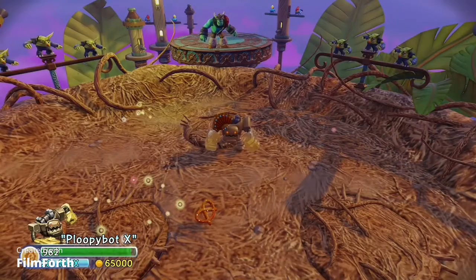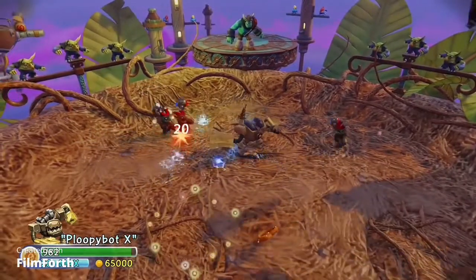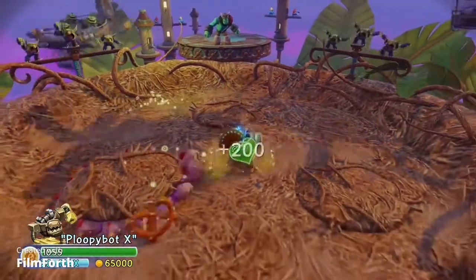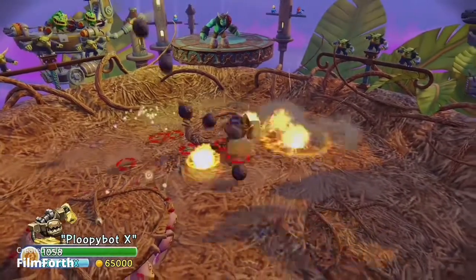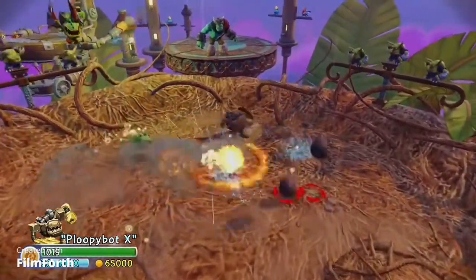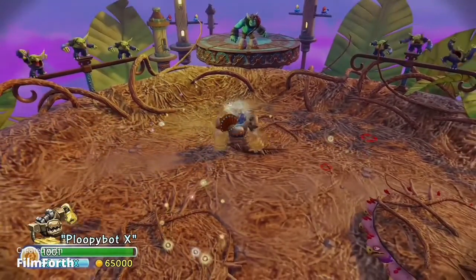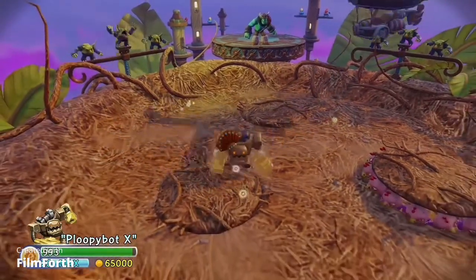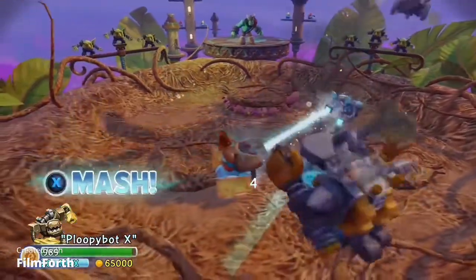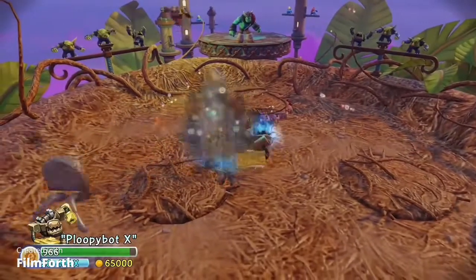His first path is High Voltage. The first upgrade makes sparks cling to enemies, the second makes sparks automatically be released when you're hit, and the last makes sparks automatically come out when you're using Robo Rage Mode. This path is kinda bad and I wouldn't recommend it. For the other path, Outrageous, the first upgrade makes punching in Robo Rage Mode create a kind of explosion that deals area damage. The second upgrade makes you take less damage in Robo Rage Mode, and the final upgrade makes you stay in Robo Rage Mode longer when you punch enemies.